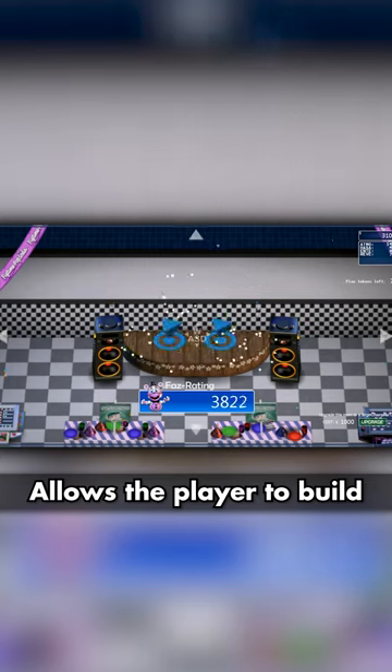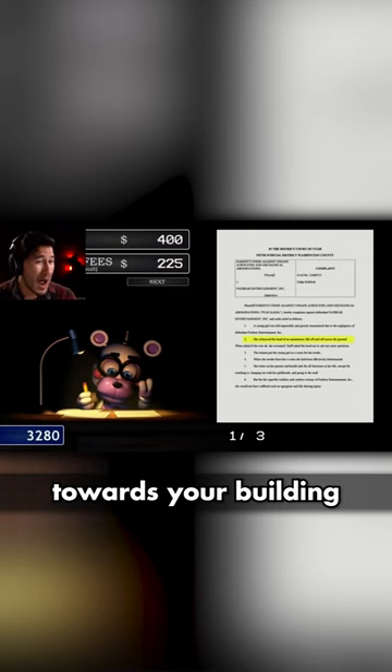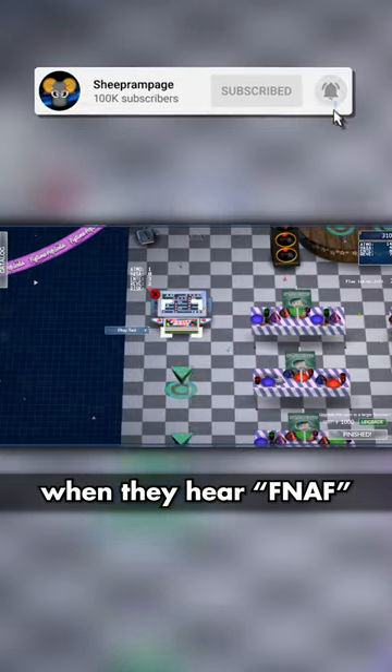FNAF Pizzeria Simulator allows the player to build their own pizzeria while fighting legal complaints towards your building — because that's what everyone gets excited for when they hear FNAF: lawyer work.